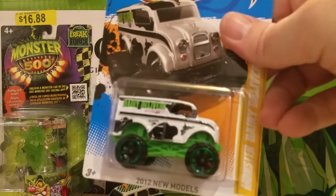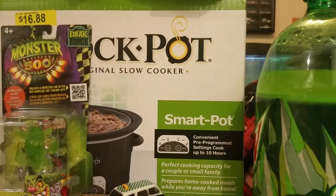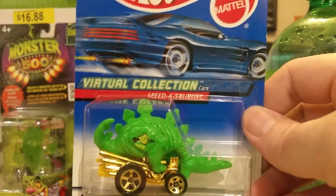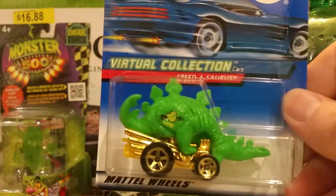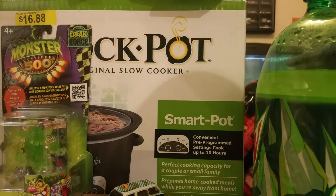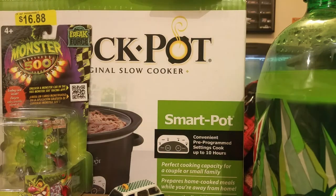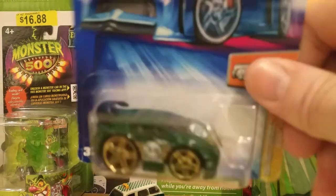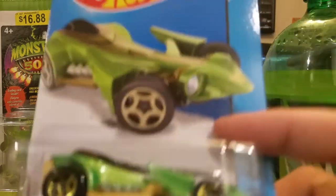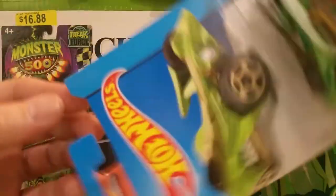I got the Monster Dairy Delivery First Edition. We got the Speedasaurus — I believe I got that from PJ. I think, I'm not positive, I know I got one of them from him. Continuing on to this stack, we got Bling's Lotus East Spirit — green and gold.